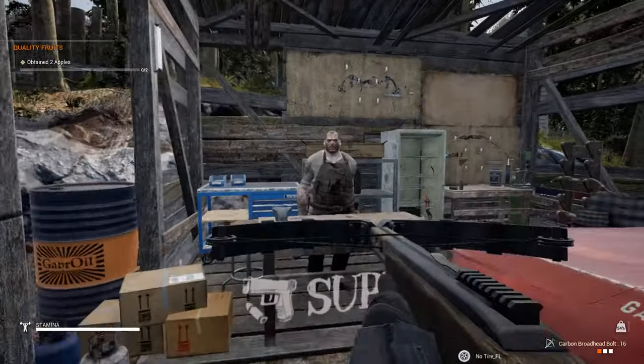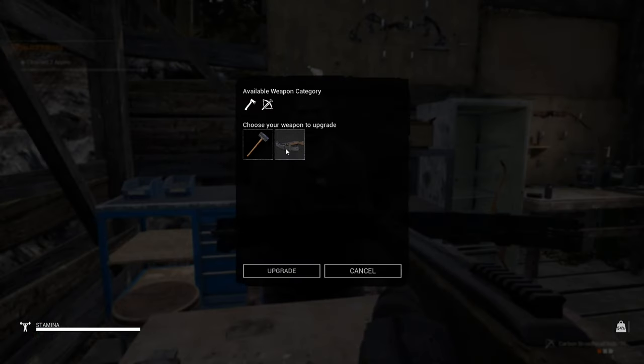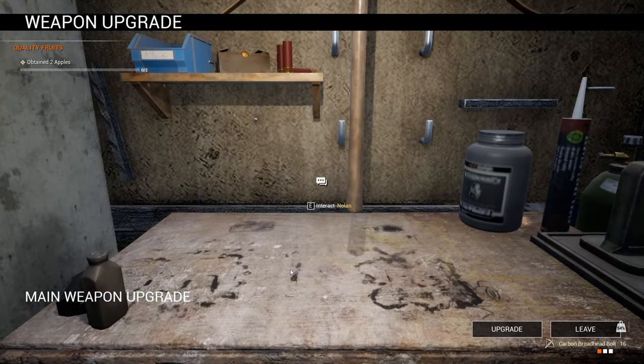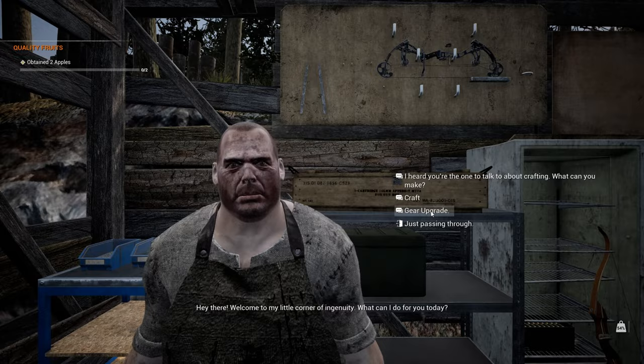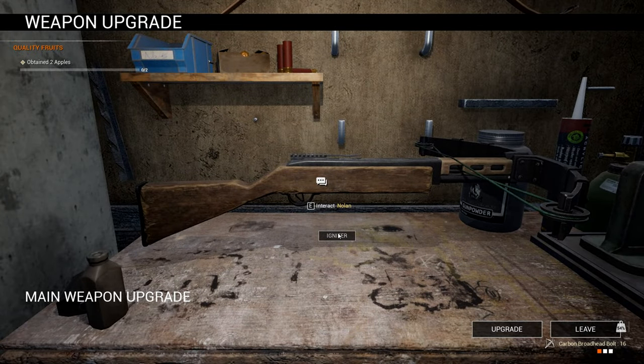First it seems we can also make some upgrades. Seriously, I can upgrade the sledgehammer? Well I don't see it for the sledgehammer. Gear upgrade — so what do we need to upgrade a crossbow? Igniter, sure.